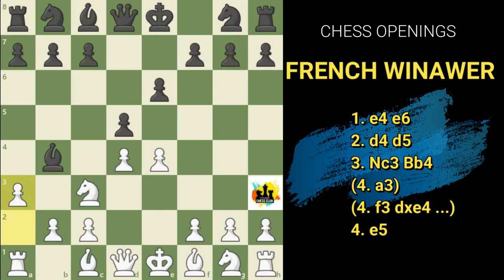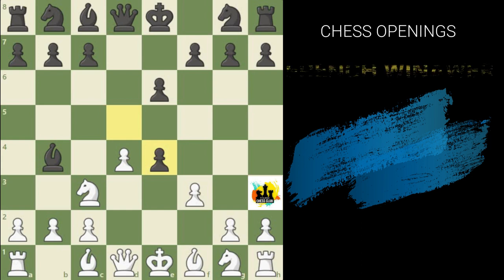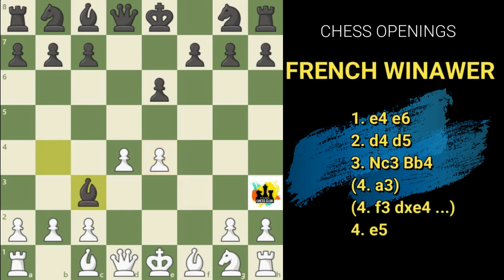The second variation for white is f3. Playing f3 is a very bad move. If black exchanges pawns with d×e4, it's a forced move for white to take f×e4. Then bishop takes knight, pawn takes knight, pawn takes bishop. Now if black plays queen h4 check — it is not just a check, it is also attacking the pawn on e4. This leaves white in a very weak position. So obviously playing f3 is not a wise move for white.